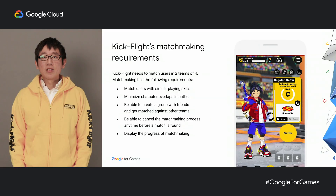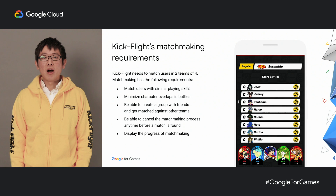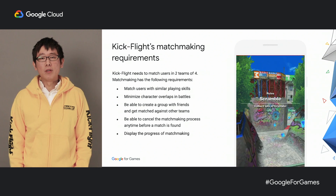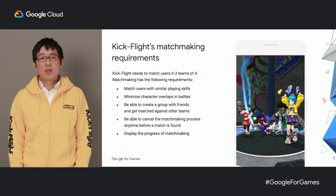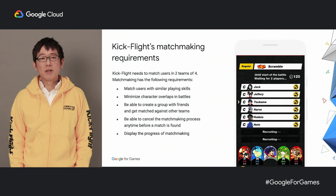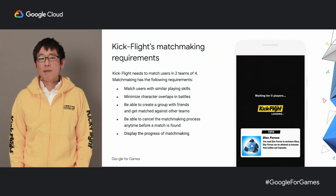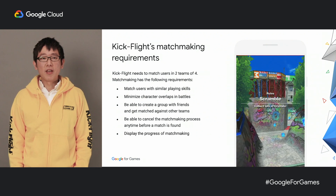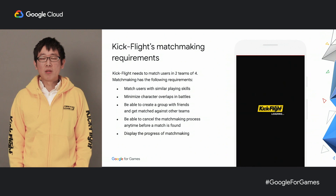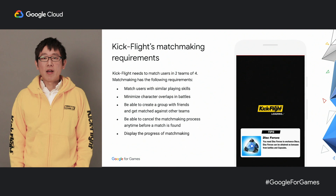Here are Kick Flight's matchmaking requirements. The video shows the matchmaking using Open Match — you select a kicker and game mode, and by tapping the battle button, matchmaking begins. Kick Flight will match two teams of four with the following requirements: match users with similar play skills, since matching users with very different play skills will result in a one-sided match. Minimize character overlaps in battles — each character has a role: Attack, Support, Tank, and Speed — so matchmaking is done to avoid the same character or role as much as possible. You can cancel anytime before a match is found, and the progress is displayed in real-time during matchmaking.